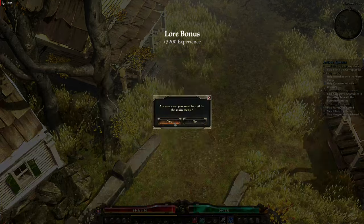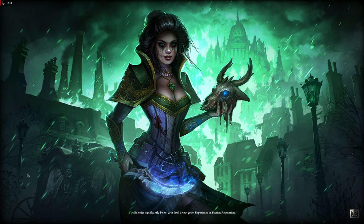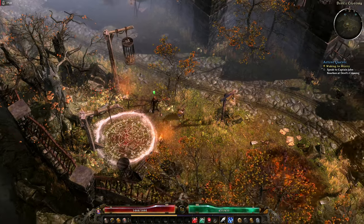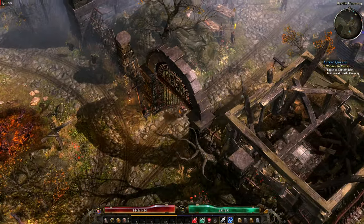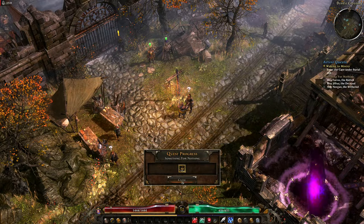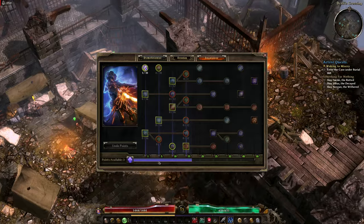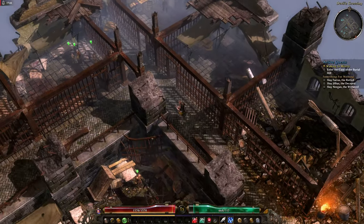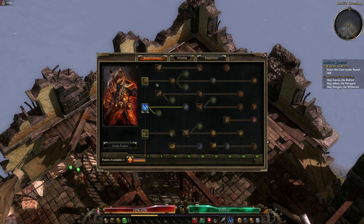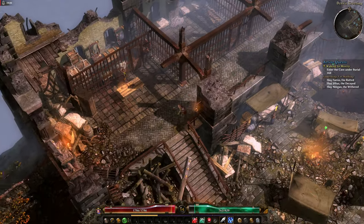We're going to go ahead and exit to main menu, hit Elite, pop back in, and have some conversations with some people to get the free bits and the experience more importantly. I want to pull out these two points here just so I can rush to Storm Spread a little bit faster, because that is sort of foundational to it. We've done that. Pop out to Ultimate really quick, do the same.